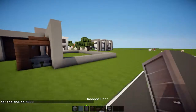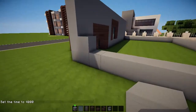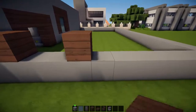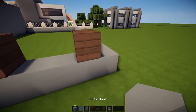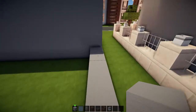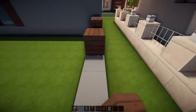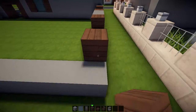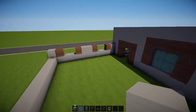Looking great so far, I love it. So here on this side we're going to go in by one, mark out where a window is going to be: one, two — a gap of two. Then mark out one, two where another window is going to be. We'll mirror this on the other side: one, one, gap of two, one, two — gray wool, dark oak, gap of two there.